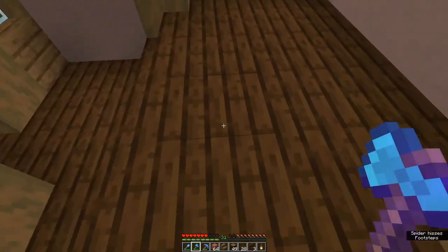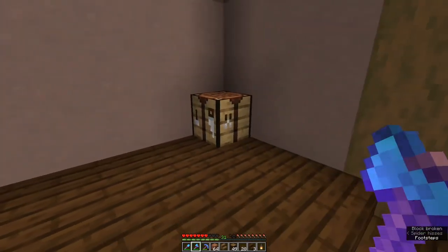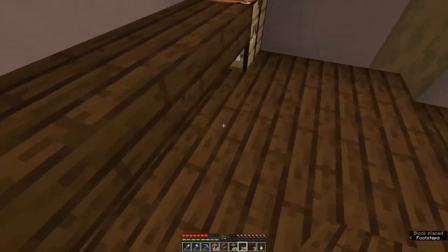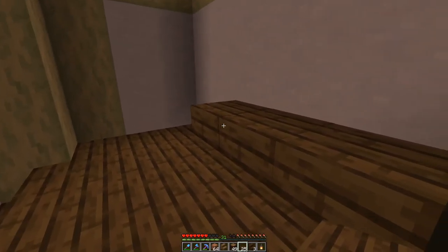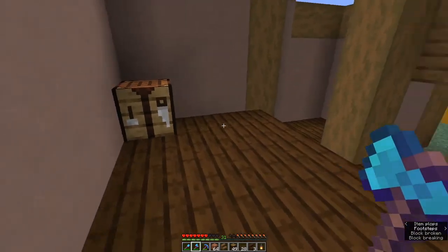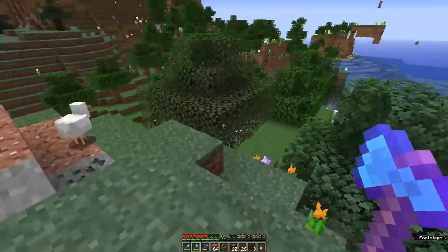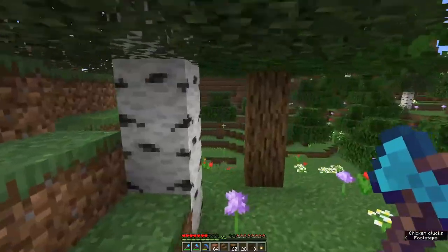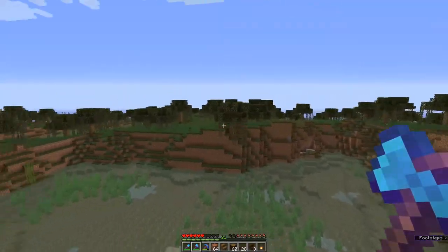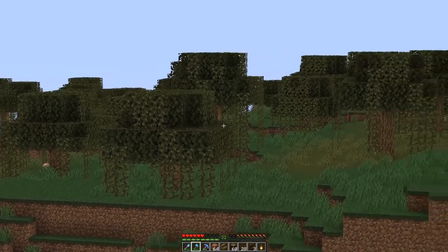We've got a really nice looking floor in here — I love the rich colour of dark oak, it makes a really nice floor or ceiling. I'll put a little bit of decoration in here, trying different wood types: oak, spruce, and birch. Apparently I built this place right beside a flower biome, which is great — we've got birch trees, spruce trees, and oak trees around. I noticed what I thought was a swamp, but it's just oak with swamp colour palettes. I wish you could change the colour palettes of things, or that they retained the colours.